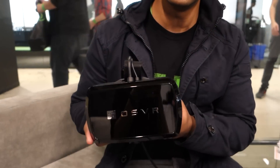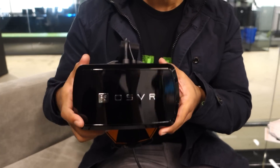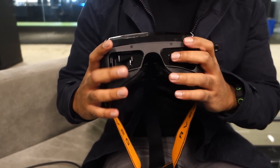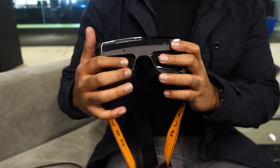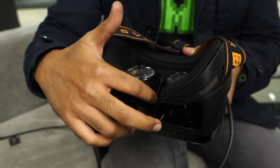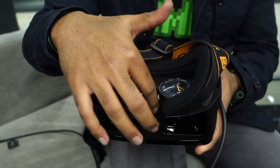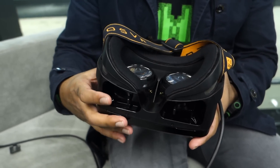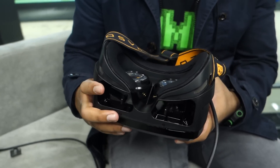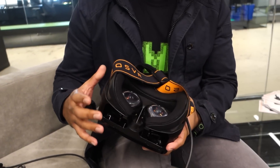So this is the OSVR Hacker Development Kit. We announced yesterday that version 1.4, which is what I'm holding today, is now available to the public on Razer Store. We made certain improvements to version 1.3 to come out with version 1.4. First thing we did was add ergonomic features like the rubber nose blocker over here, and we also added a silver diffuser screen over here, which essentially reduces the screen door effect and minimizes pixelation. We managed to do this while keeping the price at USD $299.99 with the ability to run on a mid-tier gaming PC and upwards to make VR accessible to everyone.